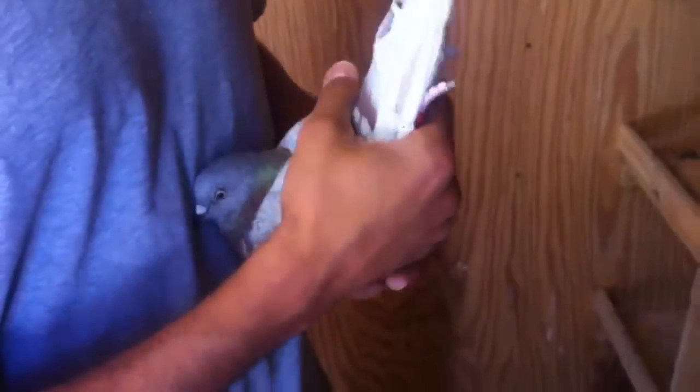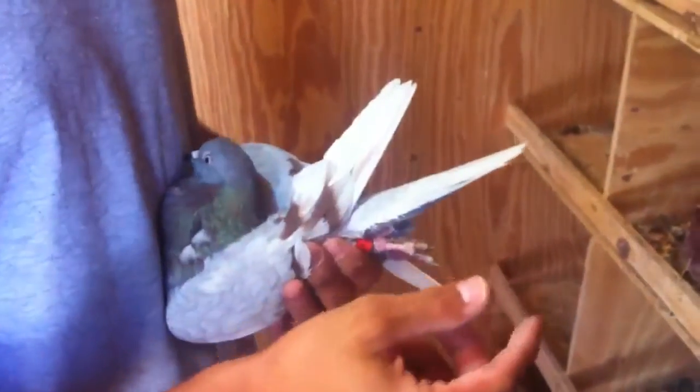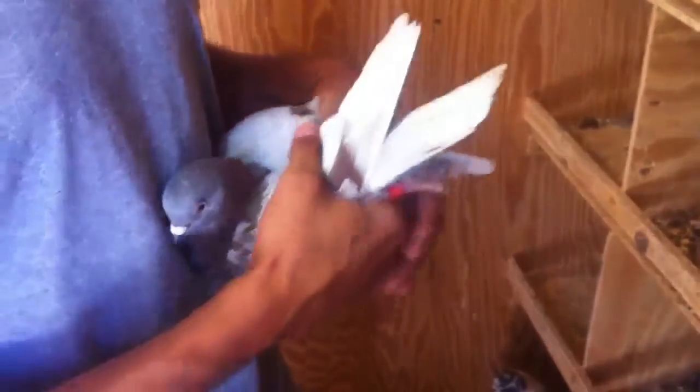From the cocks: 50% of the cocks will be split for blue like this, but 50% of the cocks will just be pure — because they'll get one ash red gene from the cock and one from the hen, so they won't show the flecking at all.